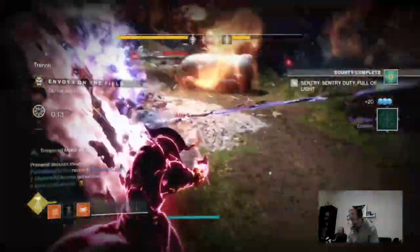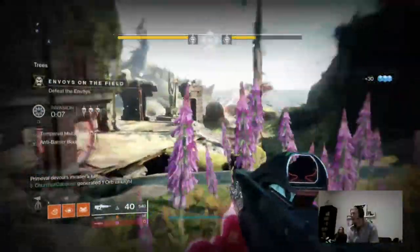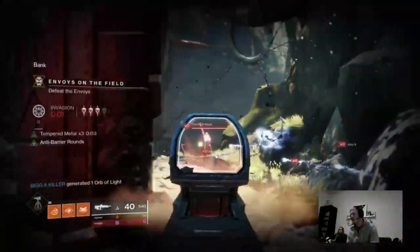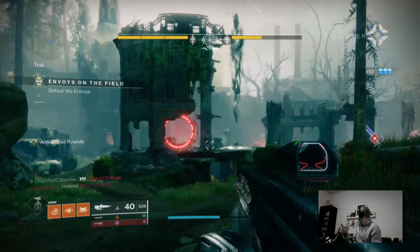Some other good heavies to run would be the Hammerhead, a legendary machine gun you can get from a forge. If you don't have it, go to 801, grab the machine gun frame, complete the frame, and you have a Hammerhead. You can also use Jotun — it's kind of clunky but it works.